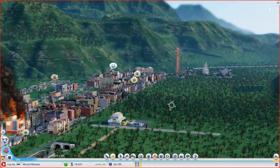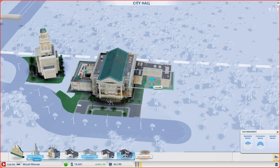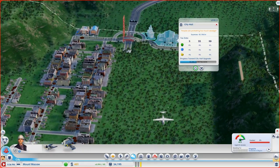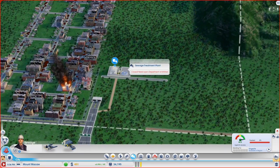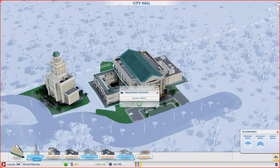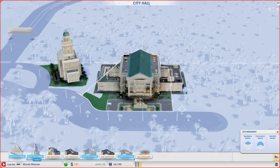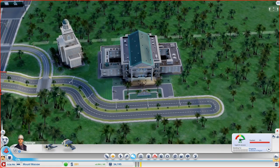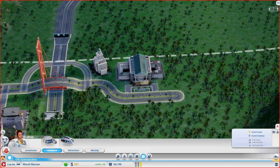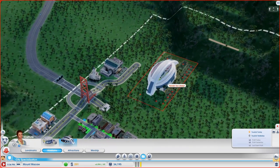One thing I forgot was to put back in the Department of Utilities, so I'm going to put that on this side. People are protesting about too much sewage and it said 'close — needs Department of Utilities', so I placed it. I accidentally put down a Department of Tourism, but actually we do need that for landmarks we're going to place later — such as stadiums and the expo center.